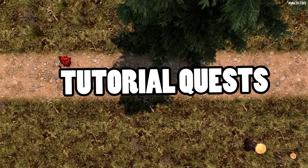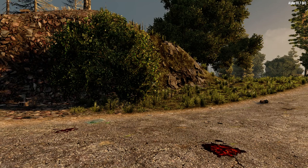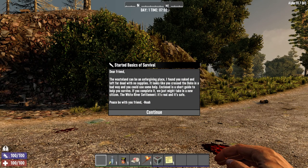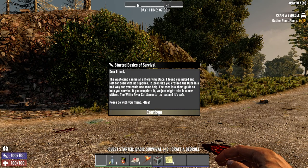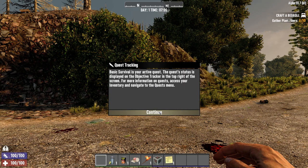The first thing you're going to need to do is run through your tutorial quests. Sometimes it can be tempting to run out into the world and figure things out as you go along, but these tutorial quests are actually really useful in a few ways.